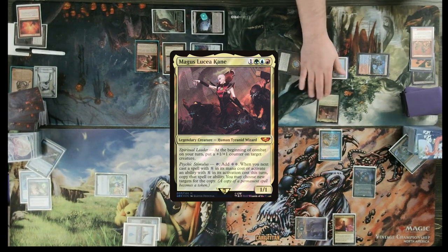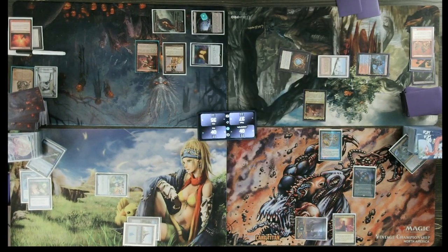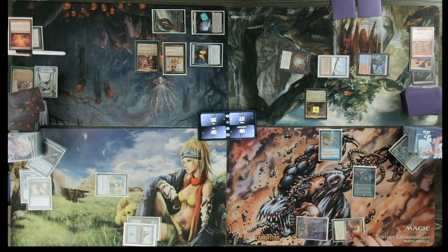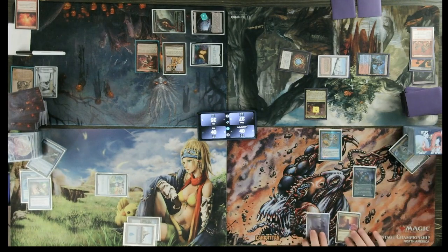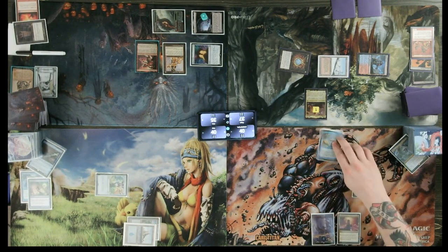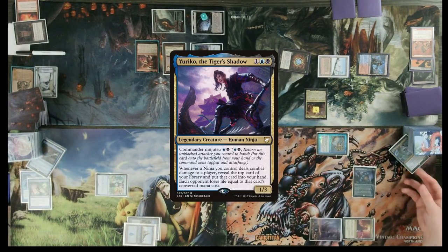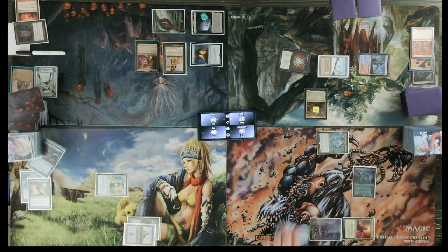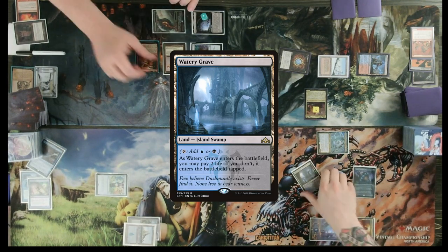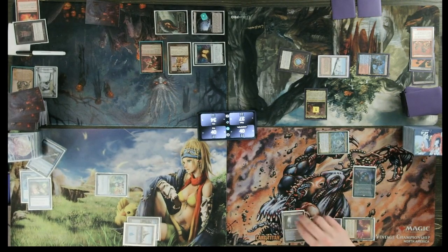Attempt to cast Magus Lucea Kane. Move to combat, put a +1/+1 counter on herself, and then pass turn. On your instep, I'm going to look at the top three and put them back in any order. I'll go to my turn, draw, go to combat. Ninjutsu Yuriko in for one — no response. It's a watery grave. Move to second main, pay two for that, and pass the turn.